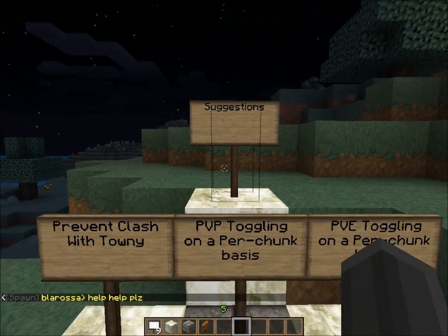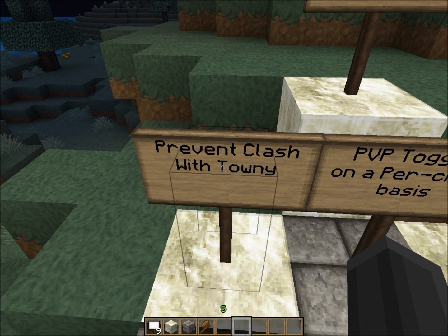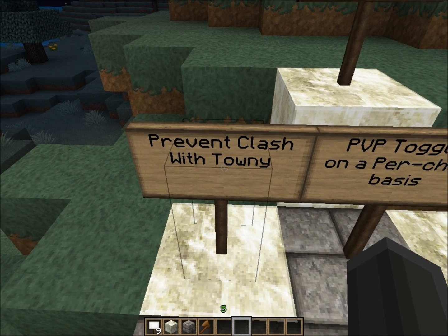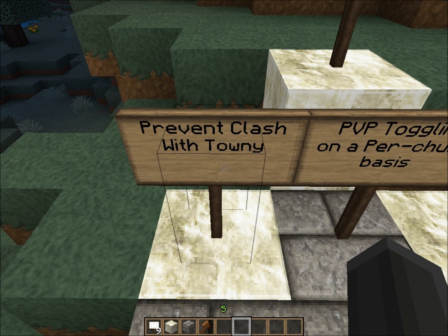Here's the suggestion box. There would be four suggestions but he actually added one — this one is 'prevent clash with Towny.' This means it'll check the chunks that Towny owns and it won't clash with it. If a chunk is already owned by Towny, you won't be allowed to claim that chunk.